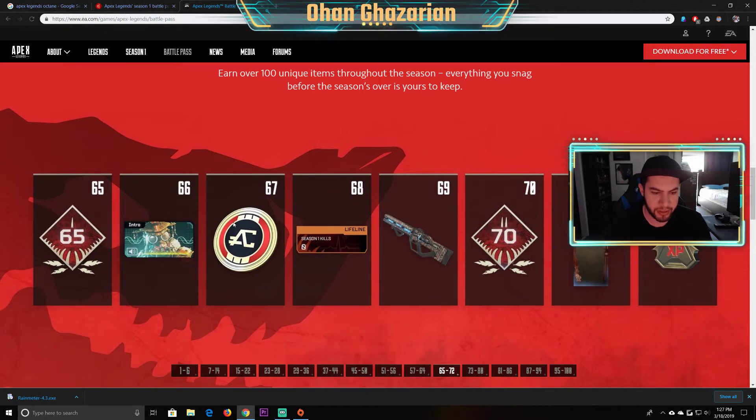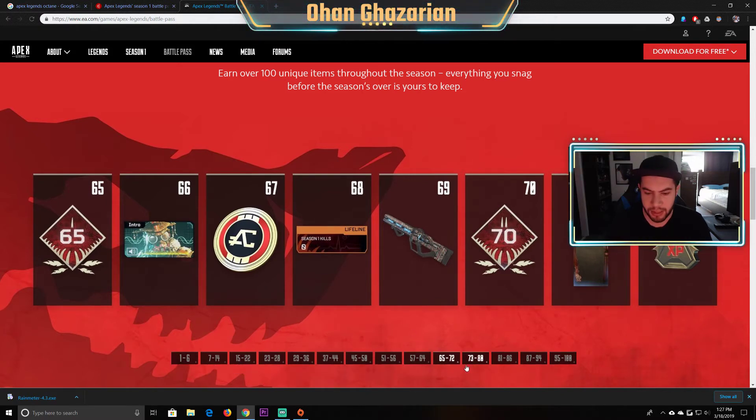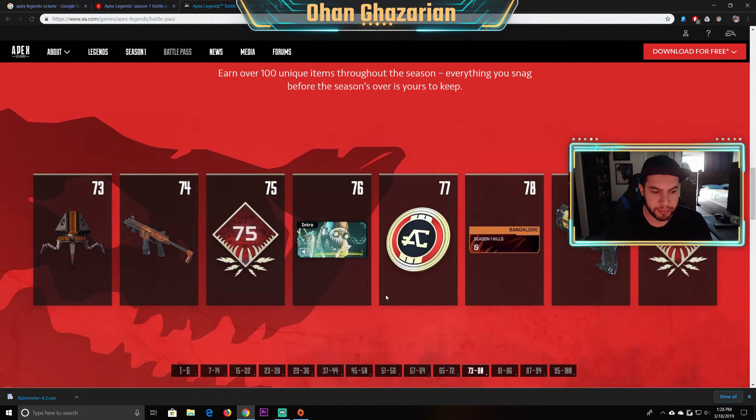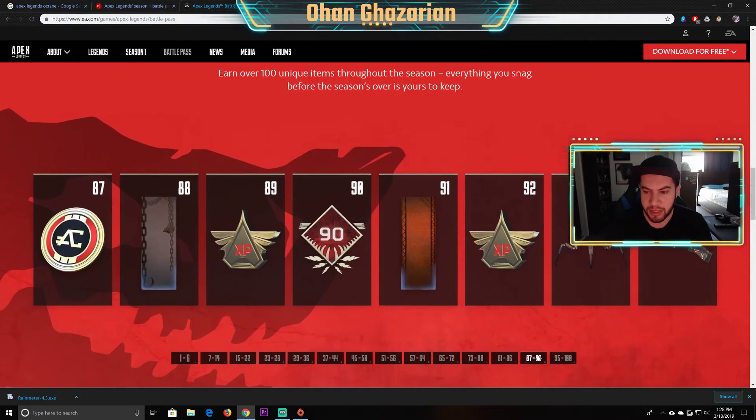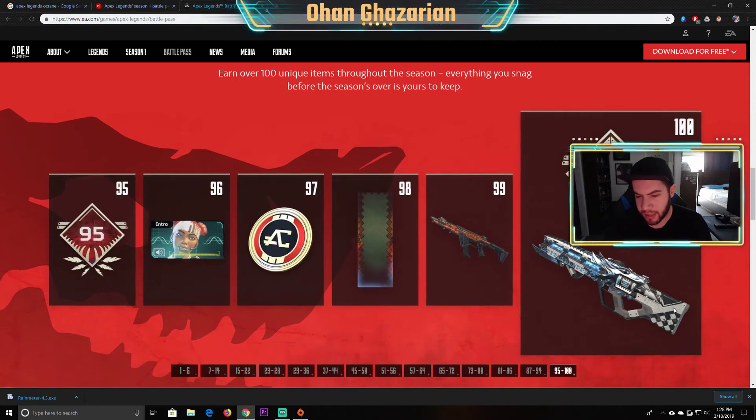It looks like you get a Havoc skin here, more credits, more voice lines, more loot boxes — emphasis on loot boxes. That looks pretty cool. And get ready for this: tier 100 — it looks like the Havoc. That is the Havoc. So you get a Havoc skin, legendary, when you hit tier 100, which looks cool. I think it looks like a wolf.